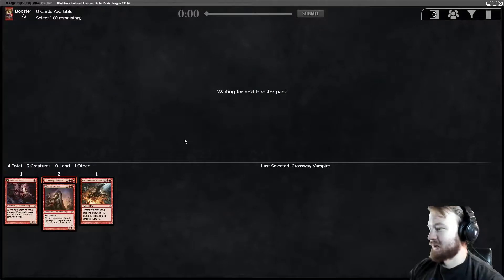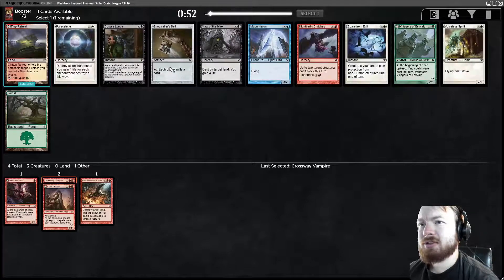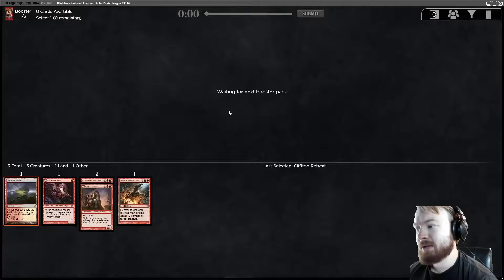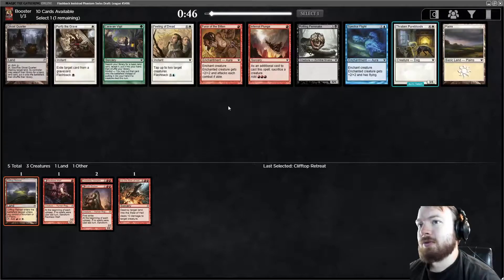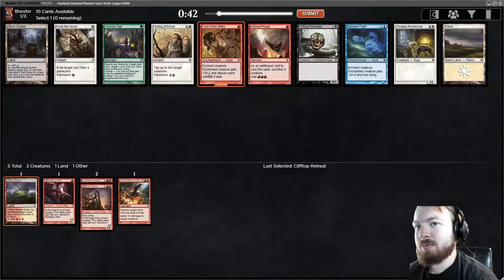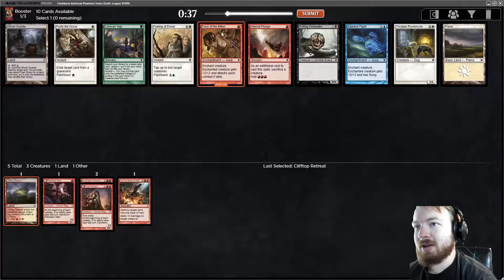We're a very heavy red deck right now. There's a Clifftop Retreat and a Nightbird's Clutches — I guess we'll take Clifftop Retreat. We could be splashing a little bit of white, potentially, in this deck. Ghost Quarter, Furor of the Bitten — probably Furor of the Bitten. It's the best card for an aggro deck.